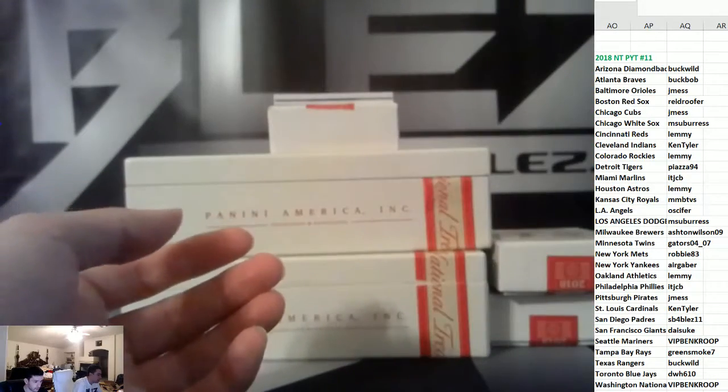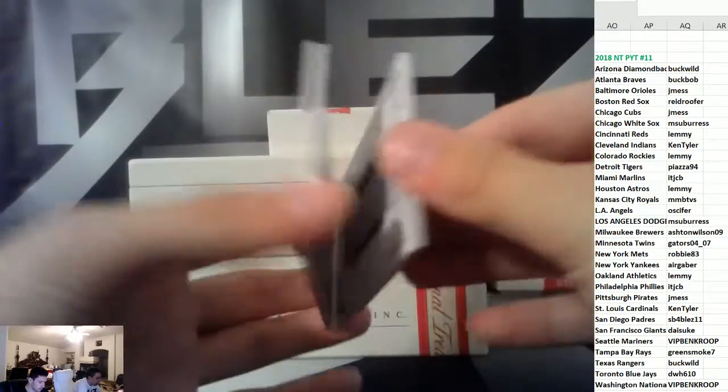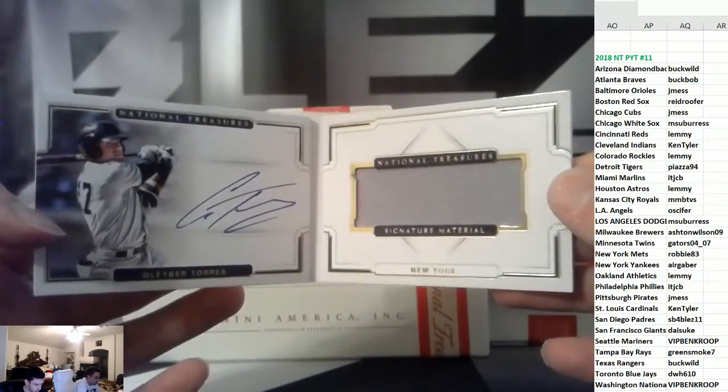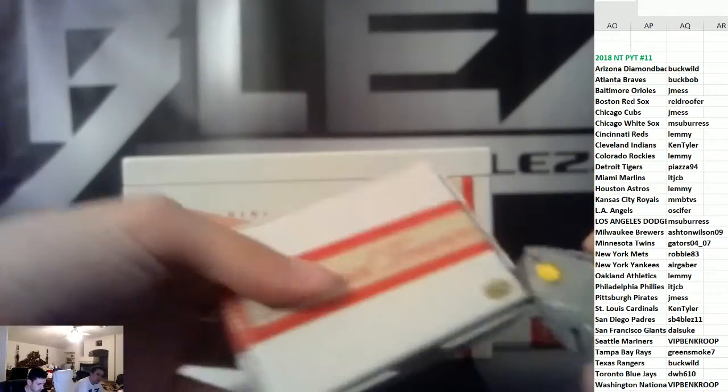Here's a nice booklet — signature material booklet of Glaber to 99, Yankees. It's the halfway point.